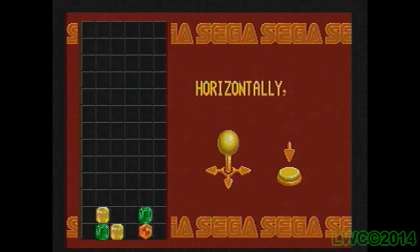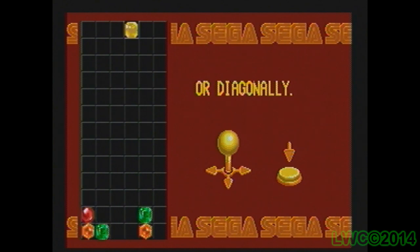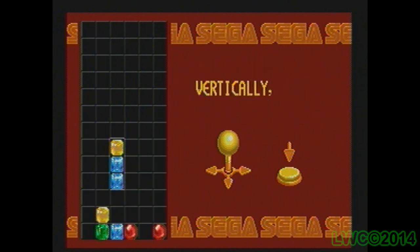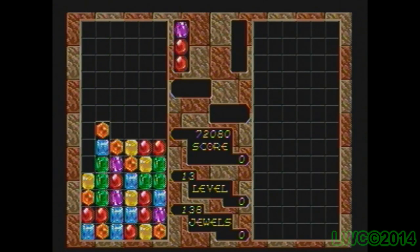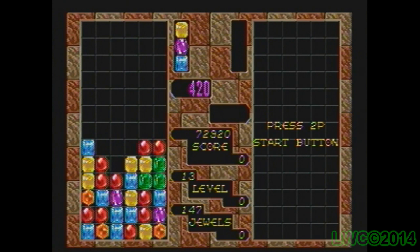But let's not judge it too quickly. In exchange for the lack of rotation, Columns does something I don't ever recall seeing: destroying blocks diagonally. That's different and it brings in a different element of strategy, since typically in other puzzle games you destroy blocks either vertically or horizontally, never diagonally. You don't see that in many puzzle games, and from my playing experience it would probably complicate strategic placements because now you have to worry about accidentally blowing up your pieces sideways.